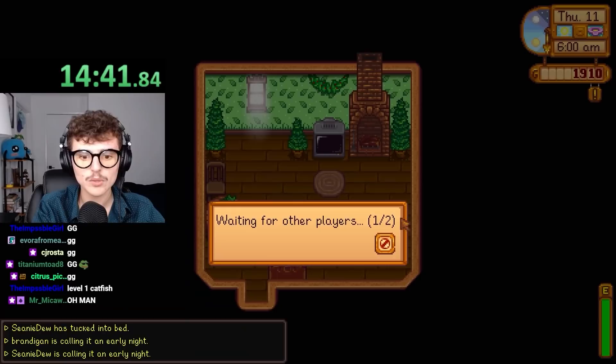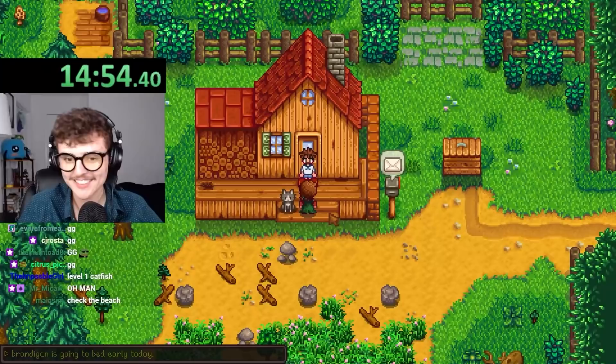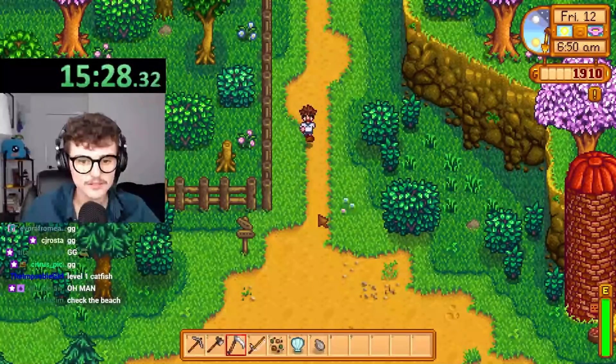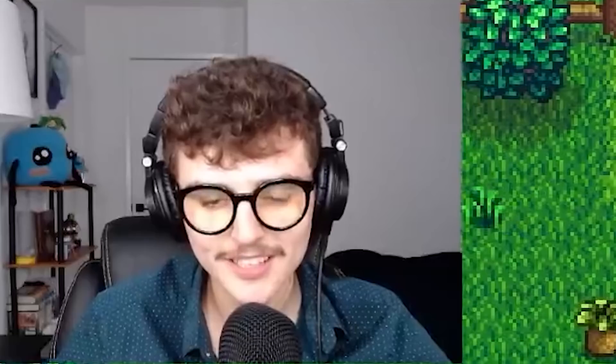Oh, the cart — I forgot about the cat! Check the beach for crab pot forage. I do already have three of them — mussel, oyster, and clam. I'm not fishing level three so I can't buy a crab pot yet. Dorado, sturgeon! Nice. I'm heading back to the cabin as well.